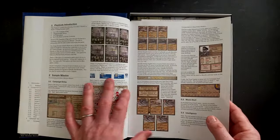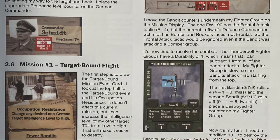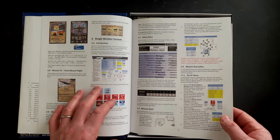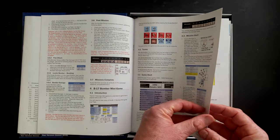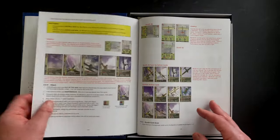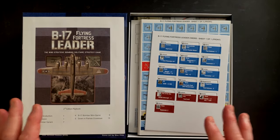The playbook consists mainly of an extended sample mission that walks you through planning and then execution of your mission. I found this really helpful as I was looking through the rules to get an understanding for how gameplay works. The playbook also contains the single bomber variant, where you're playing the campaign and folding in the story of one particular bomber. You can name your crews and it adds an element of personal interaction with the campaign. Then we have the B-17 mini bomber game, which is just the story of your bomber in particular missions. In the back half of this 20-page document, we have the Down in Flames crossover.